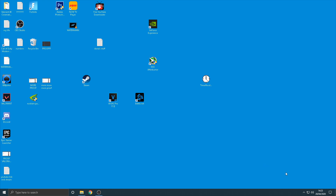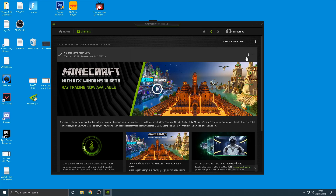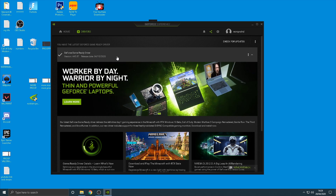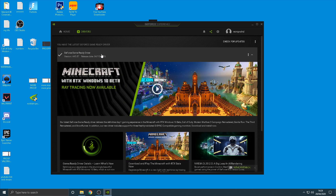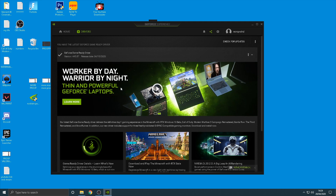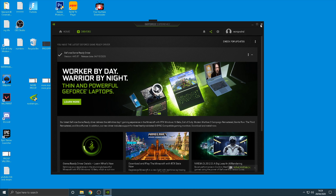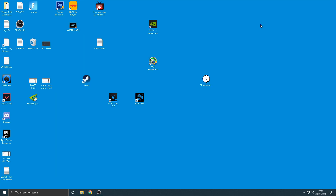The next thing you want to do is open up GeForce Experience and make sure all your graphics card settings are up to date with the latest drivers. Having the latest graphics drivers is going to help your performance in the long run on any game, not just Fortnite — it's really really important.